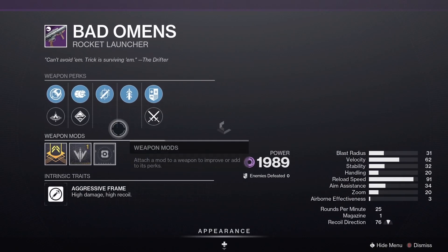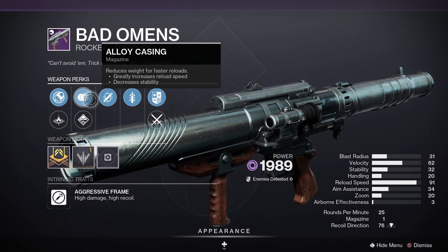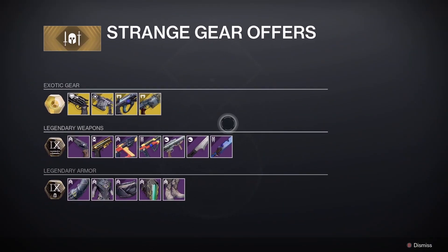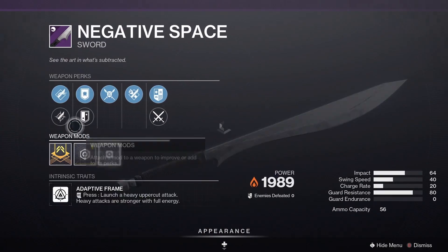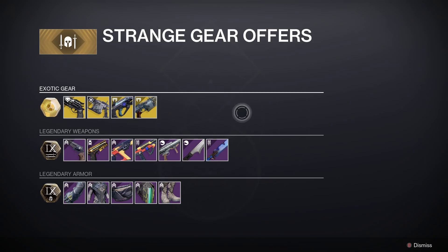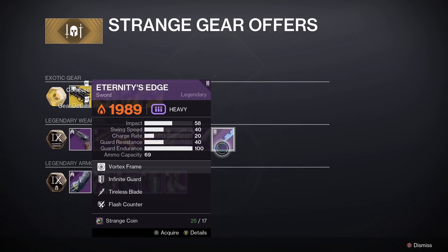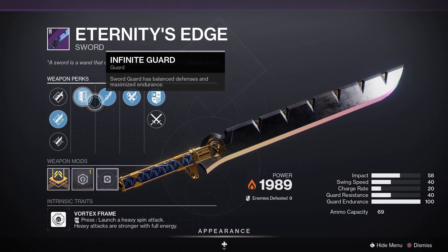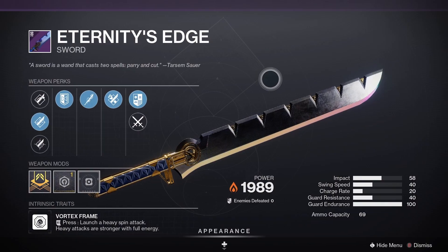We've got Bad Omens with Confined Launch, Alloy Casing, Tracking Module, and Quick Draw — that is probably the best weapon we've seen so far. Then we've got Negative Space with Jagged Edge, Burst Guard, Energy Transfer, and Flash Counter. And finally the class-specific swords with Enduring Blade, Infinite Guard, Tireless Blade, and Flash Counter.